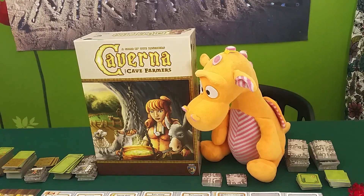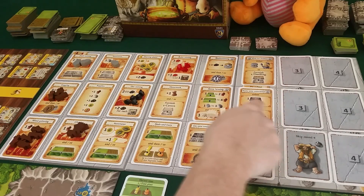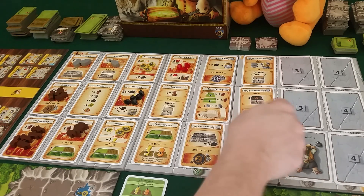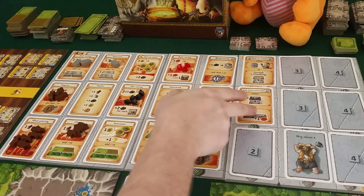Welcome back for the second part of this run-through of Caverna: The Cave Farmers. It's time for round five, so now we refill everything and we can also build some ruby mines. We need to do that either on top of the tunnels or on top of these black tunnels coming with the ore mine, which we can build first - that way we get an extra ruby right away.